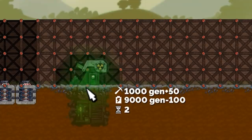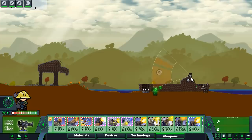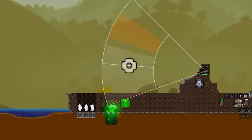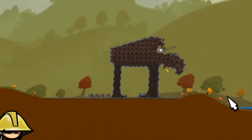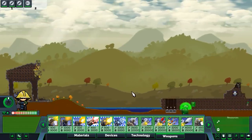Here's our nuclear lab — that means I should be able to build the fission reactor. We'll put it right here, then I can build the fusion reactor right there. Let's try to fire the laser.